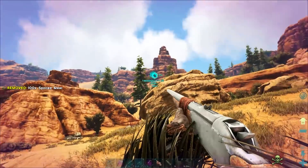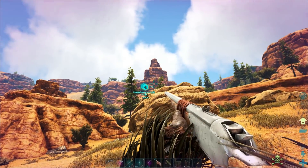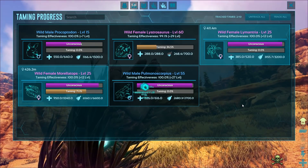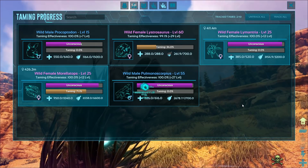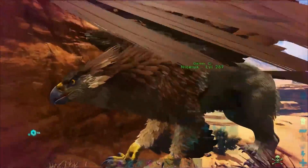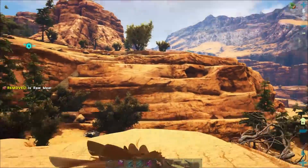How are they looking? Someone's eaten something. The morellatops has had one bit of kibble. Still waiting on the Lamentria, but that's fine. The morellatops will tame up, the scorpion should tame up off the spoiled meat we just dumped in its inventory. What else have we got around here? Thorny dragons - I haven't seen any of them so far.